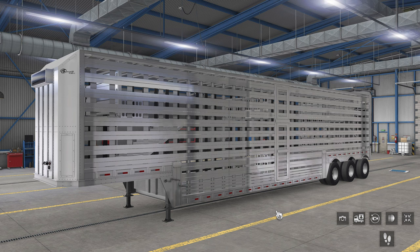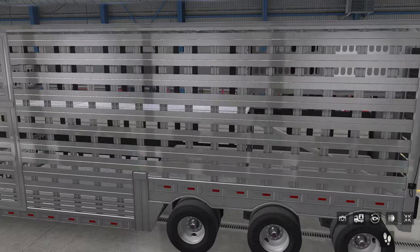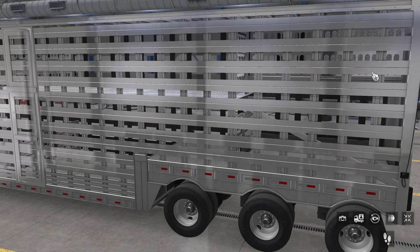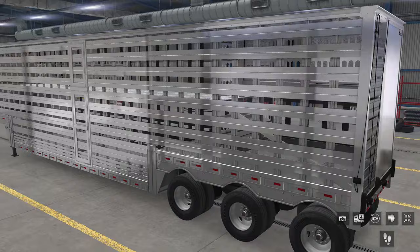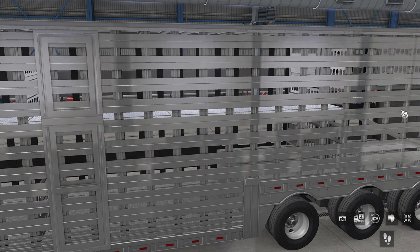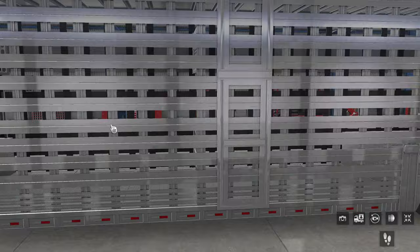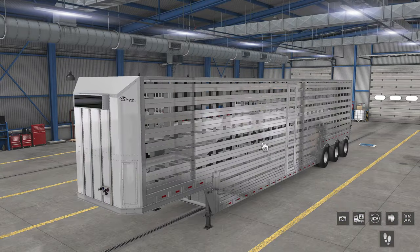Hello everybody, welcome to another Goggles 56 tutorial on ATS - and it'll apply to ETS as well. We've got this new Barrett trailer from Anonymous, and it's quite a trailer. If you look inside at the detail on the floors, the fold-down bits - you can see the hinges where the floor folds down - and they've got the stairway over here. It's a very nicely done trailer and it's free.